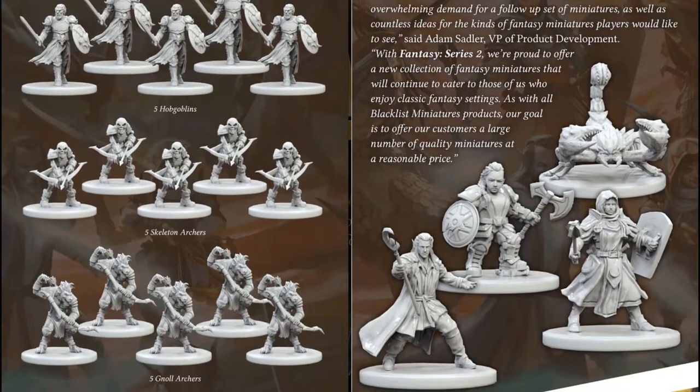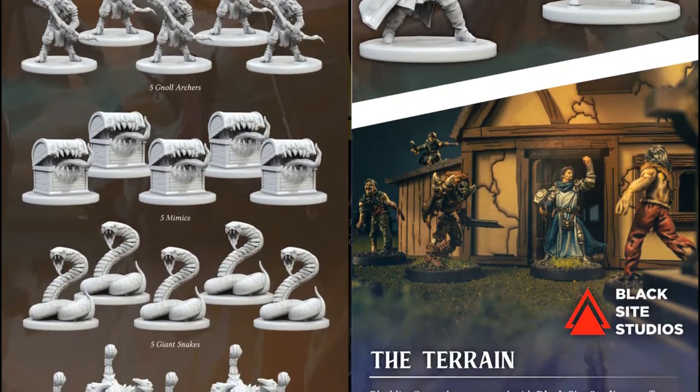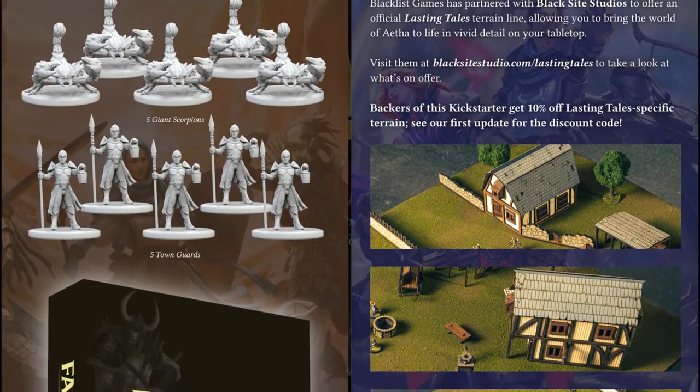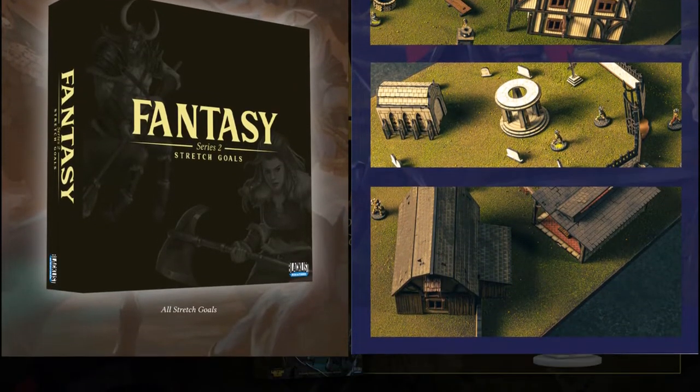There are about 50 stretch goals, and most of them are heroes, but there are some sets of 5 monsters in there too. You can get the minis with or without the book, and you can also get them with their first set of fantasy minis. This campaign ends on April 20th, with rewards expected in April of 2022.